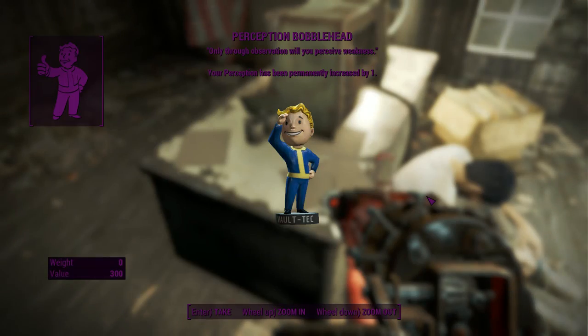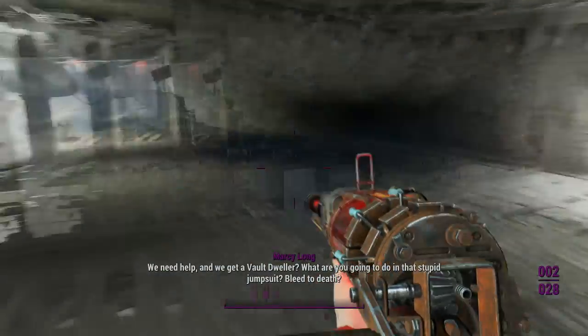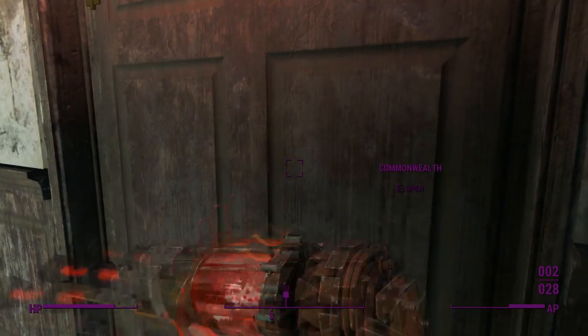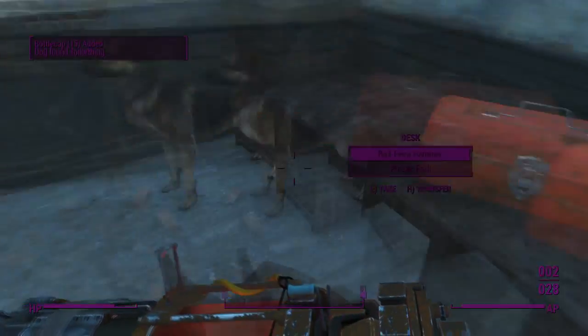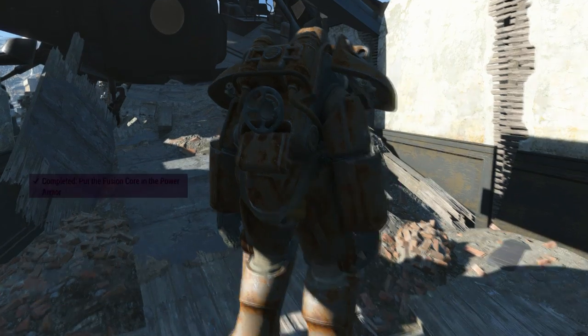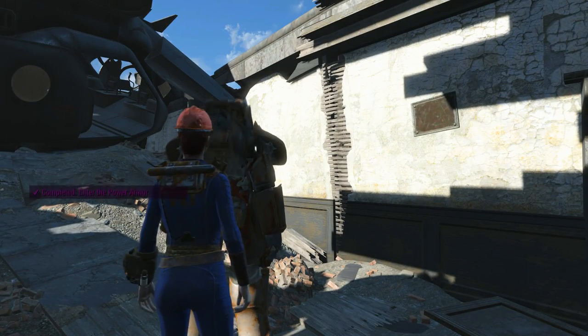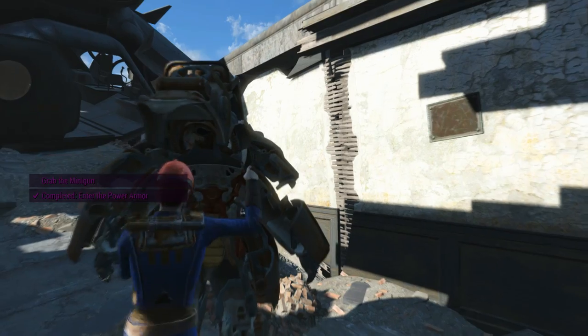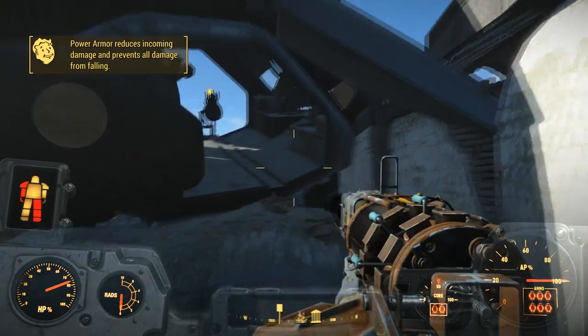Oh, a Perception Bobblehead! Yay, we'll take that — that's lovely. That person does not have any faith in us. That's okay, they don't need to have faith in us because we have faith in us. Now then, loading through — there's the power armor. We've got a cap stash up here too. Let's just slam this power core home — not that it looks like it does anything, it looks like it goes right into the middle of the suit. Open it up, we're going to step inside. Now we've got some power armor, though it's missing an arm and a leg.